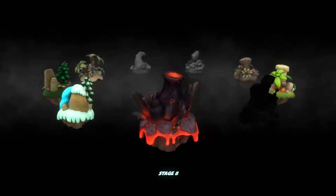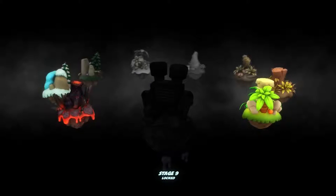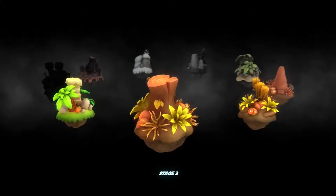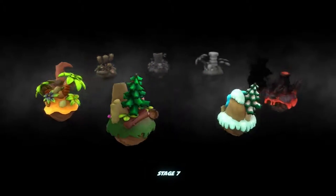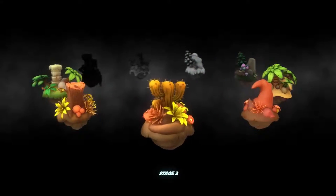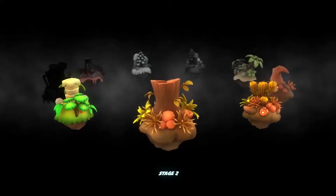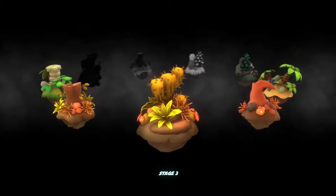From the looks of it, this is the volcano stage, and probably stage 9 from the silhouette or the shadows is going to be a mechanical stage. Fitting really — we kind of went from grasslands, to a desert, to another desert, to a rainy desert, to tropical, to a mystical forest, to ice. My only complaint on the level progression would be that we have too many desert stages. I would have liked another stage theme or something.